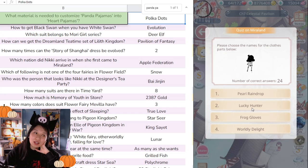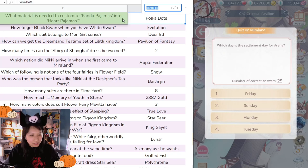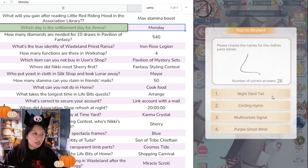'What's this ribbon — Pro Raindrop, Lucky Hunter, Frog Gloves, or Really Delight?' It's Pro Raindrop. 'What day is the settlement day for Arena?' I think it's Sunday, but let me check... it's Monday. It ends on Sunday and then the settlement is Monday. The wording is confusing.